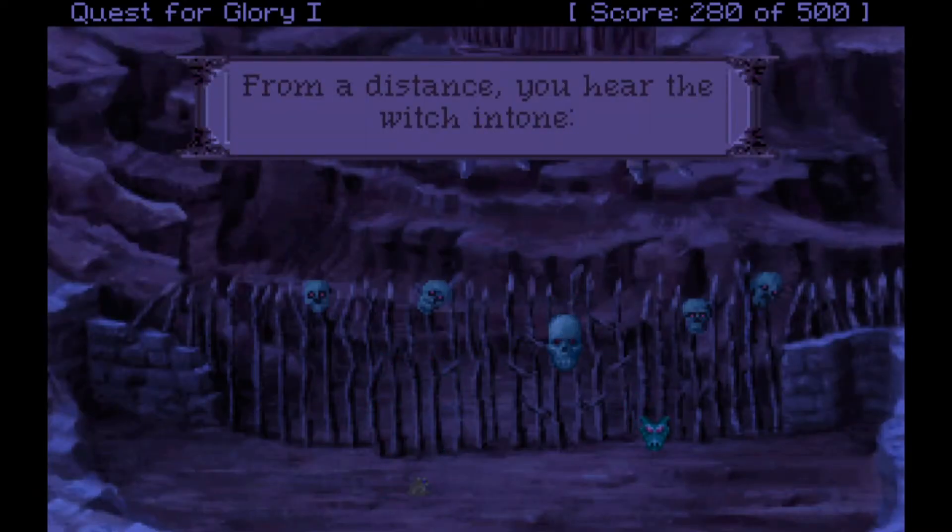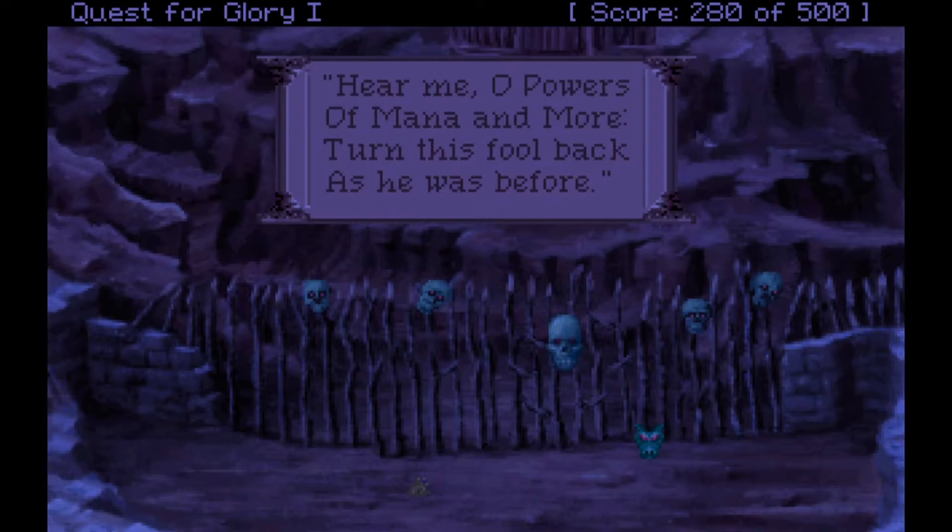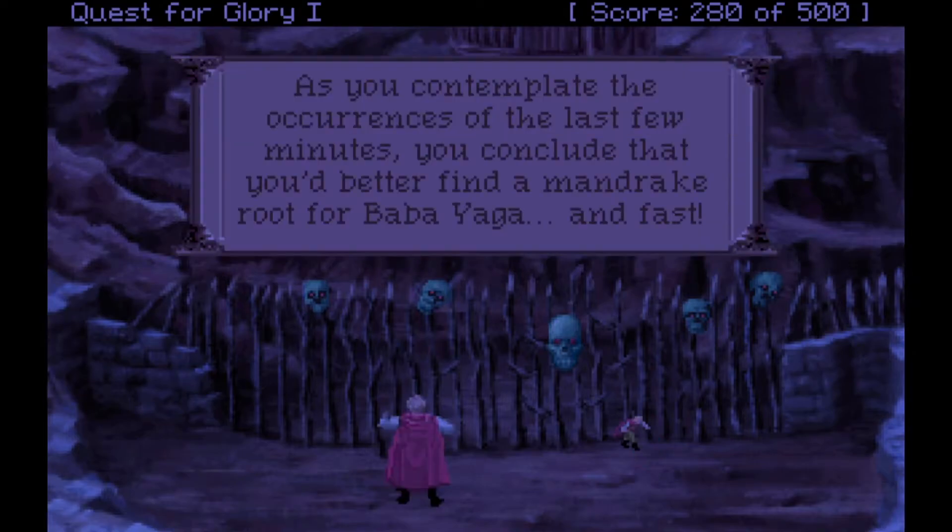We're released from the spell. From a distance we hear the witch intone: 'Hear me oh powers of mana and more, turn this wolf back as it was before.' We contemplate the occurrences of the last few moments and conclude that we better find a mandrake root for Baba Yaga, and fast.